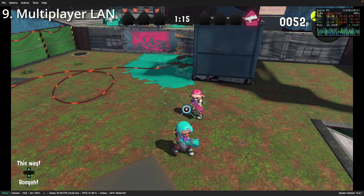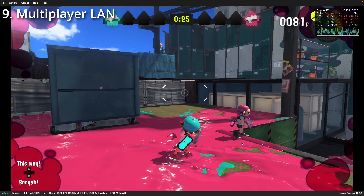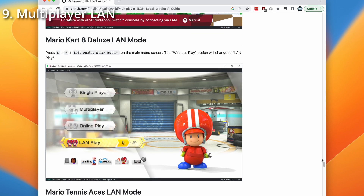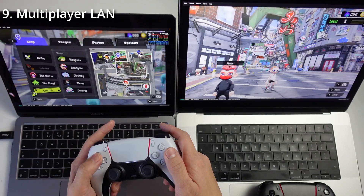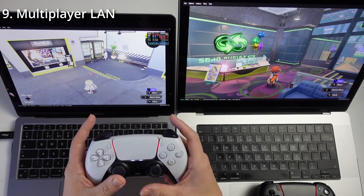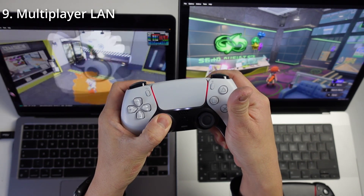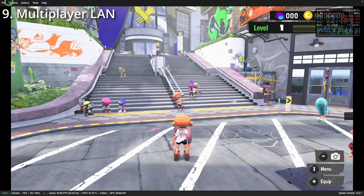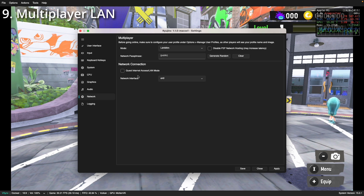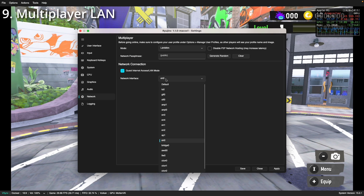Now I'll show you how to play multiplayer through Ryujinx. We can't use official Nintendo servers, but there are workarounds. For example, Splatoon 3 can be played using the local area network method. Every Switch game does LAN slightly differently — I'll leave a link in the description for the full guide. For Splatoon 3, go to the Shoal area, press X, go down, and select Shoal. To enable LAN mode, hold down both left and right triggers plus the L3 button for about 5 seconds. Then go to Settings > Network, enable guest internet access, and select the correct network interface (e.g., EN0).